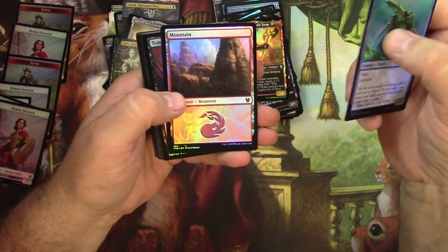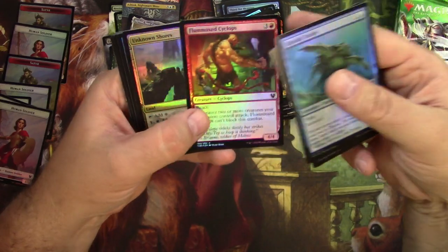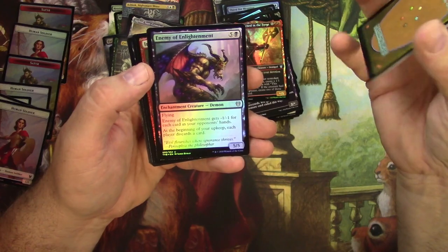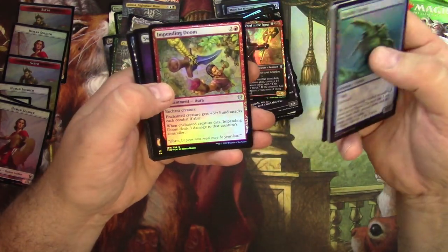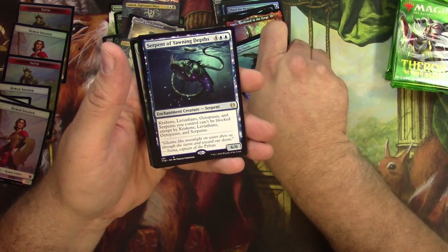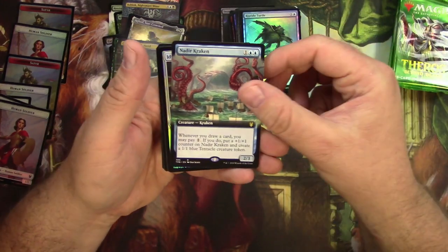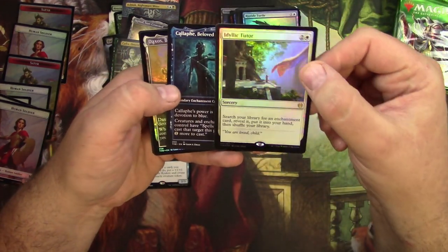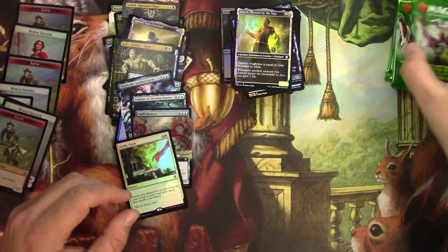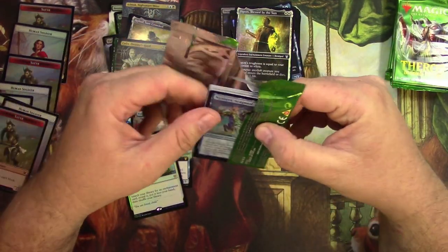Riptide Turtle, a Flummoxed Cyclops — nice. Enemy of Enlightenment, I haven't seen this guy yet. Pending Doom, swamp and a forest. Serpent of Yawning Depths and a Nadir Kraken. And a foil Idyllic Tutor — that's decent. Callaphe and Daxos again, here and there. All right, packs go fast when there's only 12 of them.